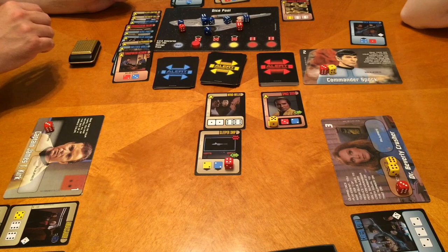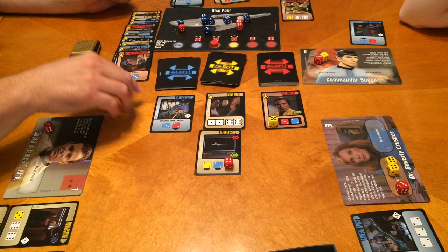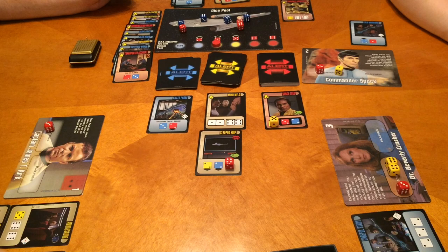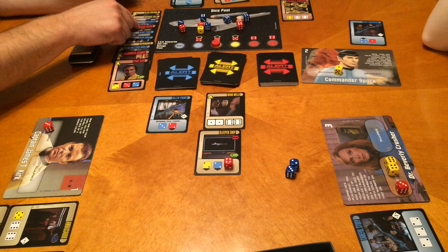Spock's got a draw. Enterprise takes one damage — not too bad. He'll hang on to that one and keep the three just in case. Let's take three blue. All right, Spock rolled — he got it. He got the blue value needed. There is that card — and they won!